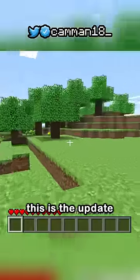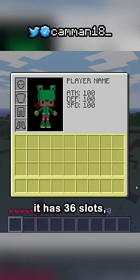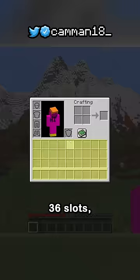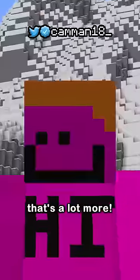Minecraft has a problem. This is the update that first added the inventory in 2009. It has 36 slots and there were 70 items in the game. This is the most recent update in 2022. Its inventory has 36 slots and there are 1,191 items. That's a lot more!